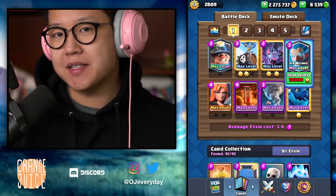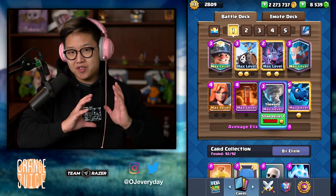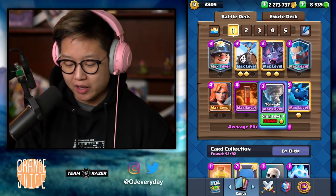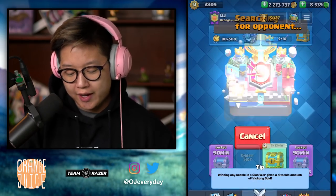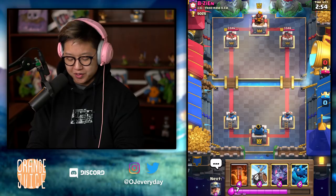What pairs really well with the Ice Wizard is really strong defensive control decks — control in the sense that you have super hyper-defensive cards with Tornado synergized really well together. The Ice Wizard can splash, the Electro Dragon's defensive. Let's try it out in one ladder match, where this is kind of like a half-bait, half-Miner Poison deck.